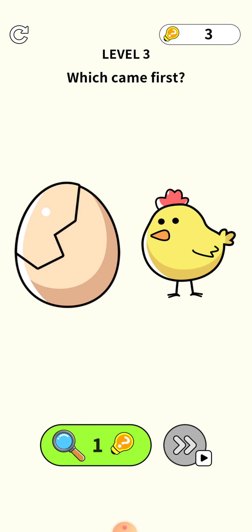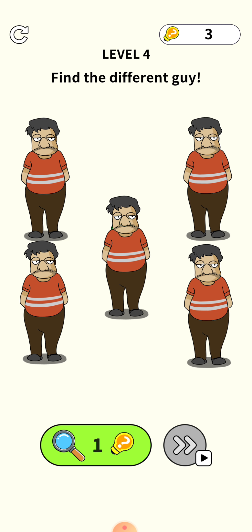Level cleared. Next level: which came first, egg or chicken? Tap your finger on the egg multiple times — tap it four or five times to break it. The level is cleared because the dinosaur came first.